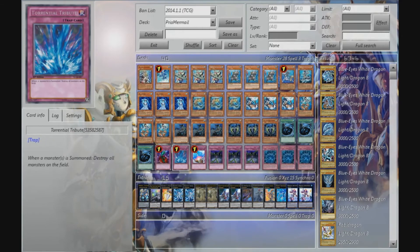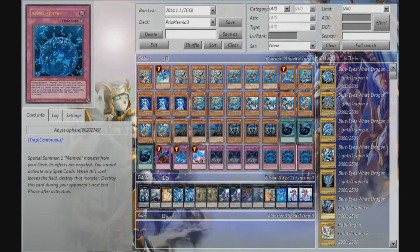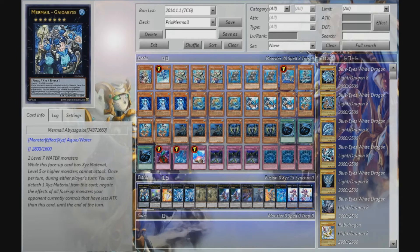One Bottomless, one Torrential, one Compulse, triple Finish Chain, triple Abyss Sphere. And for the extra deck: one Gaio Abyss,